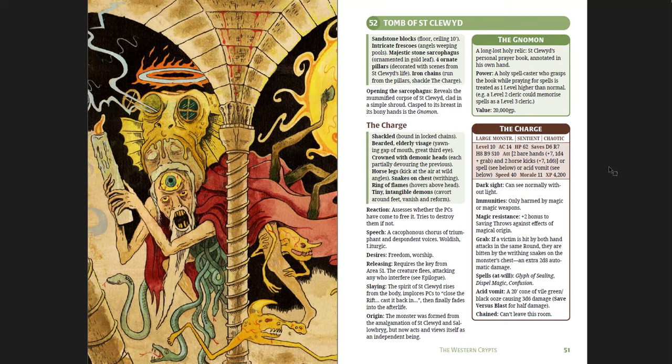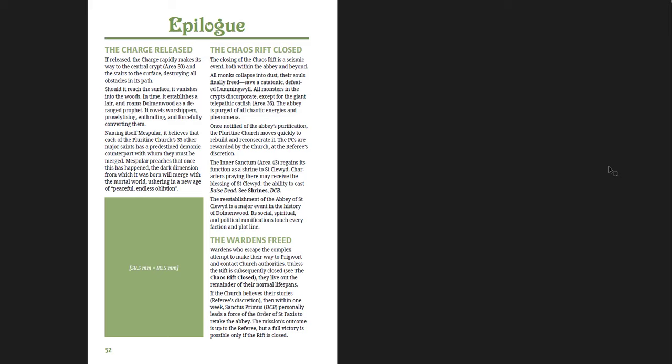When you slay the Charge, the spirit of St. Clude rises from the body, implores the party to close the rift, cast it back in, and then finally fades into the afterlife. That's the key difference from the Wormskin version — St. Clude gets to pass on, he's at peace. The epilogue covers several outcomes: if the Charge is released it'll be bad and you'll have to hunt it down; if you close the chaos rift, all the monks collapse in dust, all monsters except the giant catfish discorporate, and the abbey becomes a normal place — a major event in the history of Dolmenwood. Full victory is only possible with the rift closed.